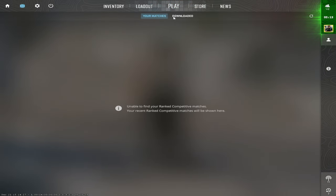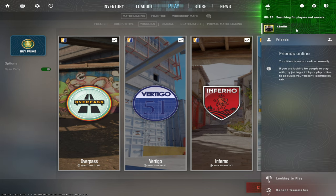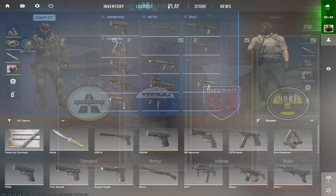So in today's video I'm gonna be showing you guys what I think is the best cheat possible in CS2, which is of course Neverlose. If you've heard this name before then you know it's pretty good — I think the best.